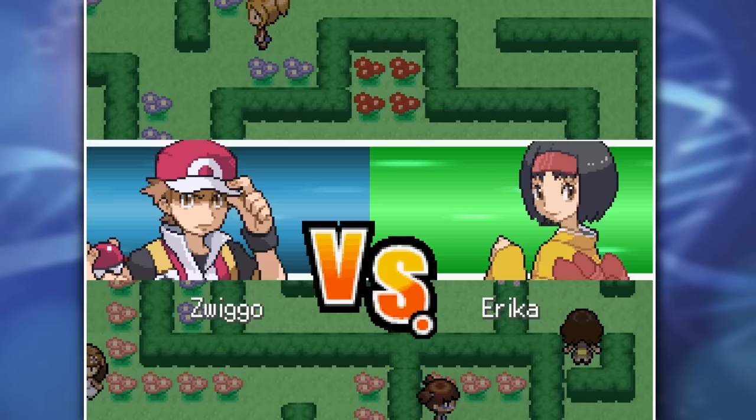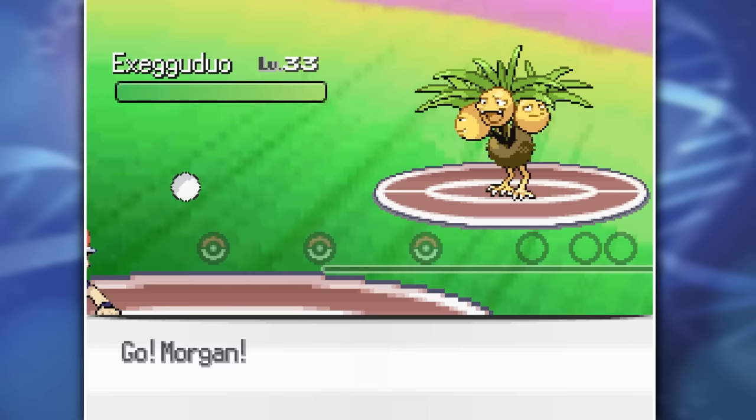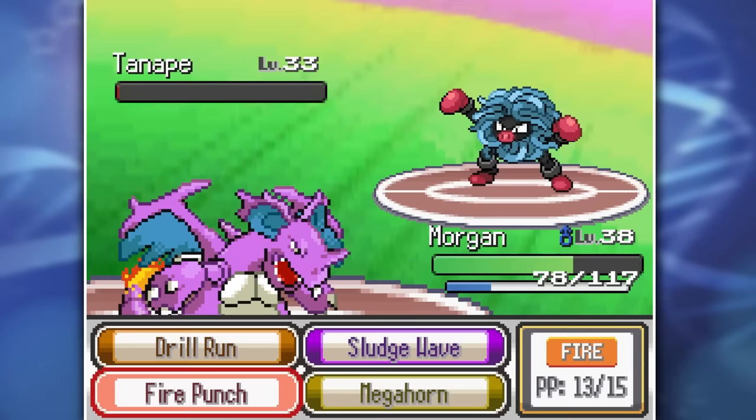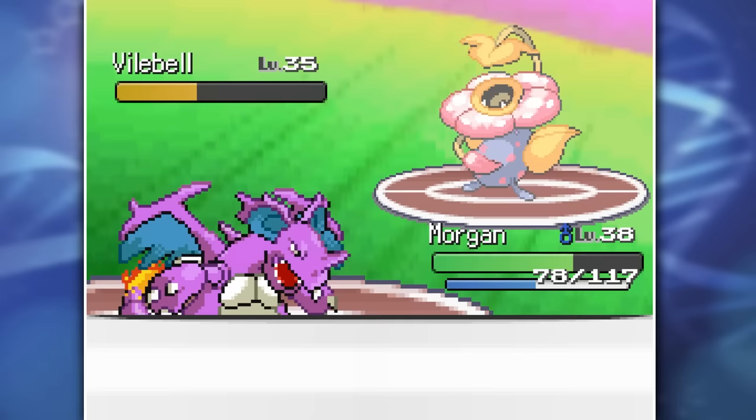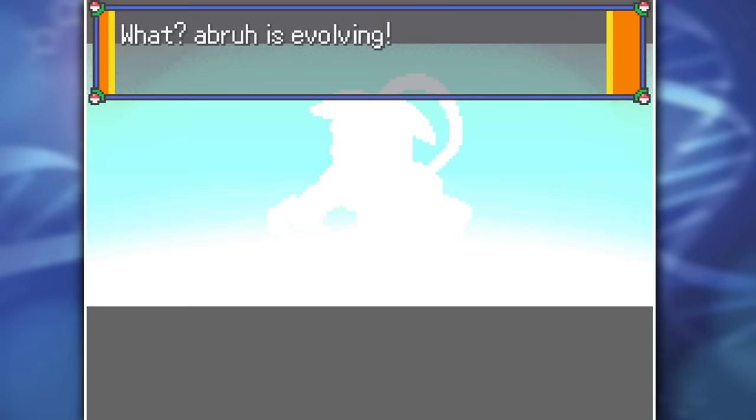Her gym has been completely overhauled into a maze, so after making my way through there, it was time to challenge her. Since she is a Grass-type gym leader, our Poison types aren't going to have any problem. And I was absolutely right - Exeg Duo went down to some Fire Punches from Morgan, just like the next Pokemon, Tan-Ape. The last one on her team was Vile Bell, a fusion of Vileplume and Victory Bell, but once again stood no chance against my Fire Punches. That's four gym badges. And this time it's my very own Victory Bell fusion, La Bell - it doesn't look all that bad actually, I really like this guy's new look.